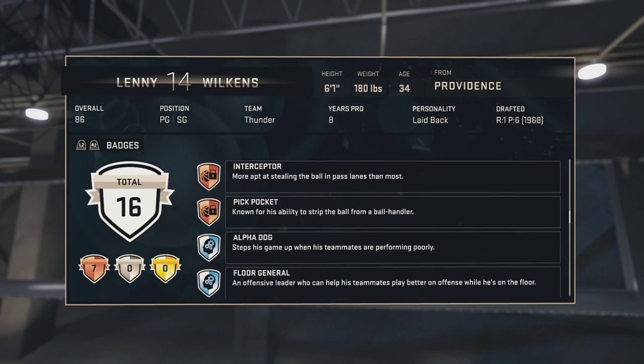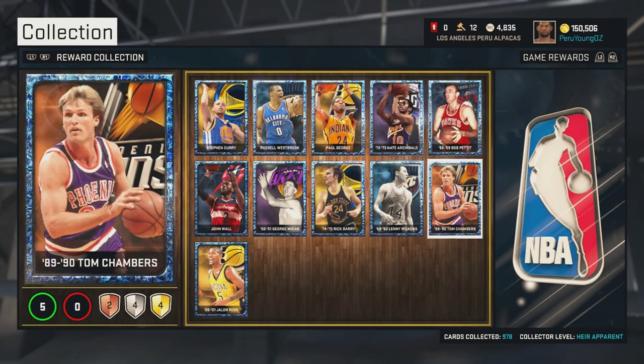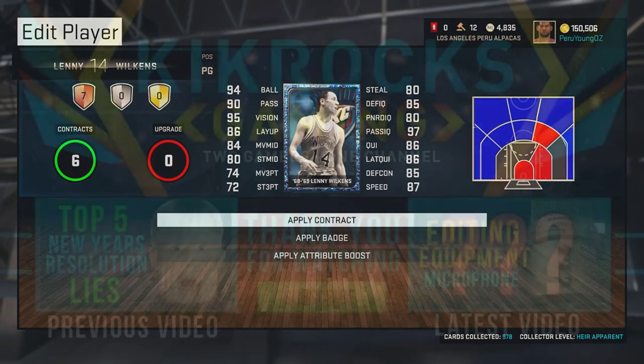I'm not sure if I'll be using Sapphire Lenny Wilkins anytime soon — I might try him out just to see if he's actually good. From the stats, he's a decent shooter, his passing is really good, his speed is decent for a point guard in the mid-80s, but he can't really rebound being 6'1". That's what kind of kills it. Anyway, that's all for this video — make sure to leave a comment about what you thought of Sapphire Lenny Wilkins, hit that subscribe button for more upcoming videos, and I'll see you guys soon. Peace!